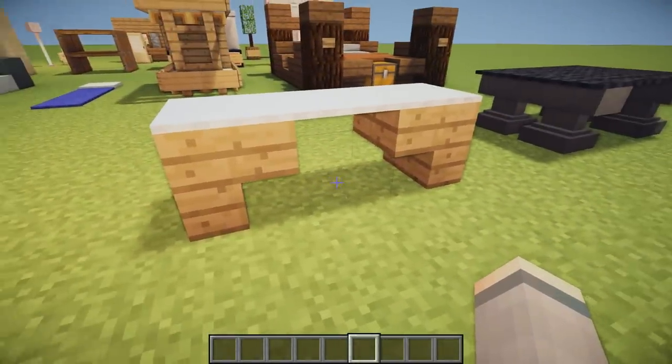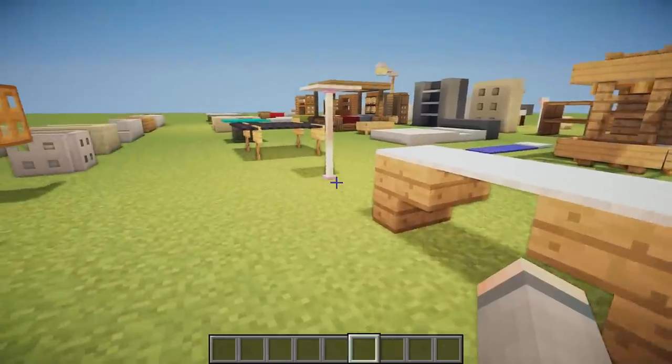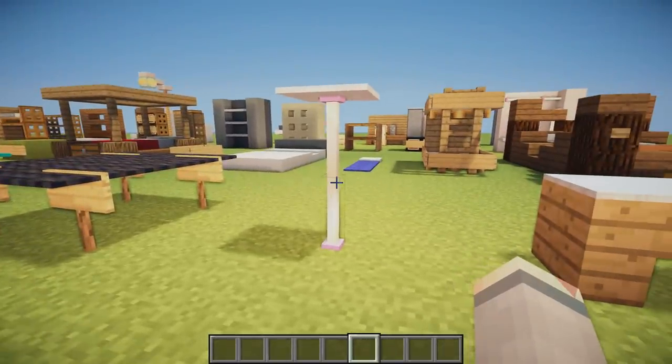Next we have the same kind of design using white carpet going along the top, string, and then some upside-down stairs facing inwards. It kind of looks like an ironing board.